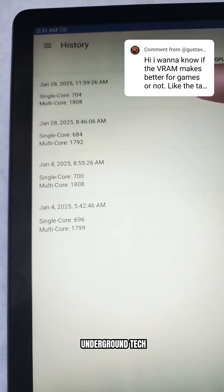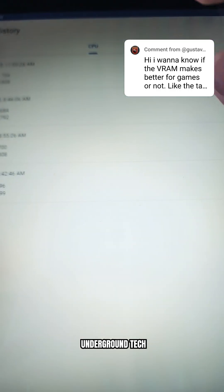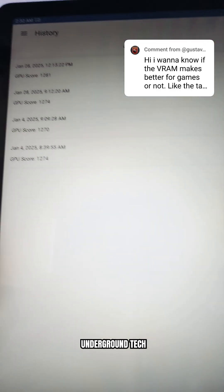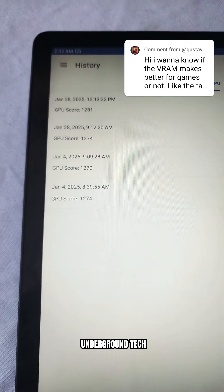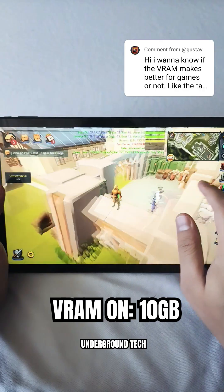So all about the same, give or take, in terms of performance. You really won't notice any difference here. Same with GPU scores — I don't really notice too much of a difference. Maybe a slight bump up here at 1281 for GPU scores.